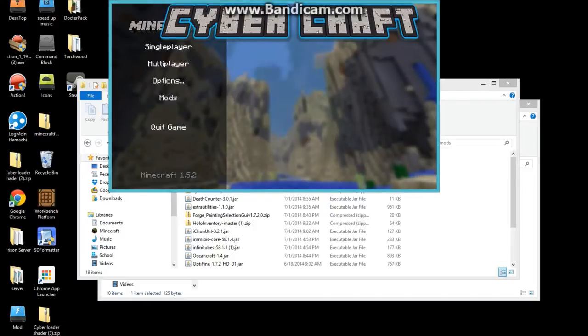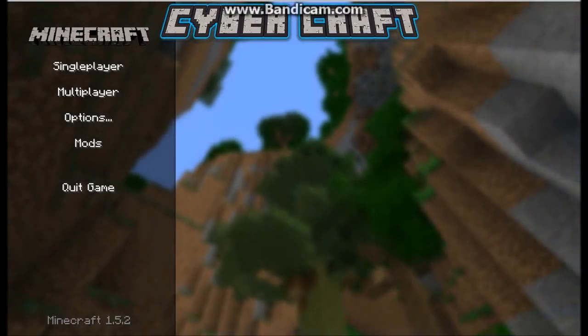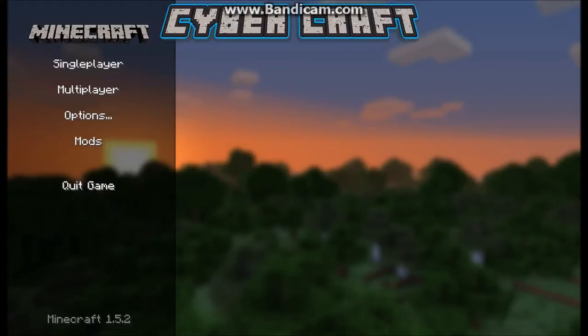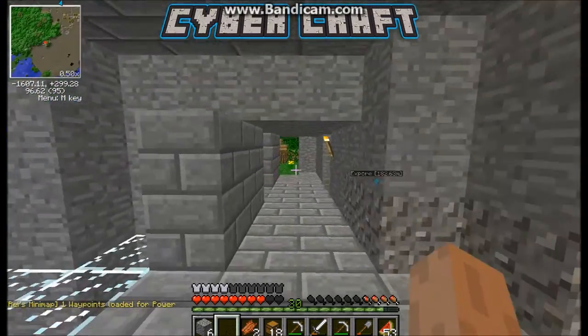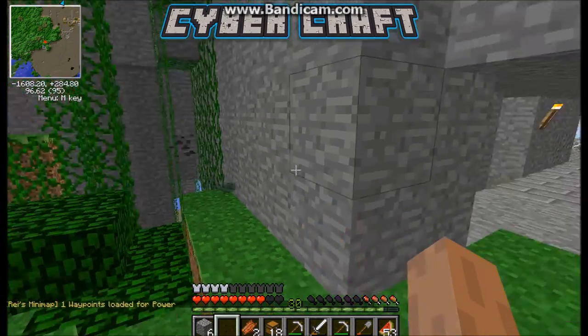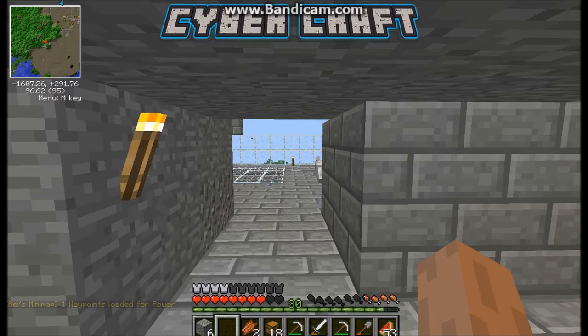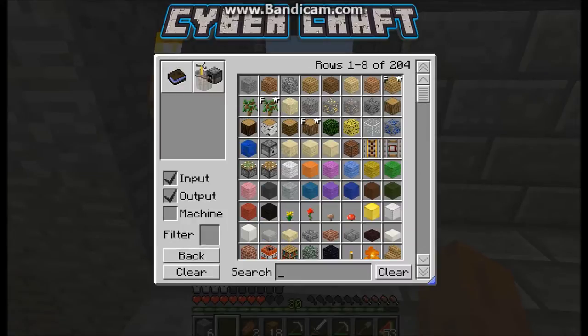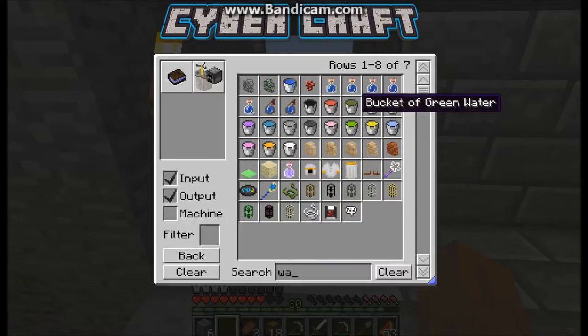Hey guys, welcome back! It's CyberCratcher and today we are playing Wait Hey Wait Workbench. We haven't played in such a long time, but we have added one new mod - the water mod. It allows colored water. I actually want to check this out. Let me find the tab... shift - there we go. Set item, something water. So there's all these water colors but we need a water mixer, I think.